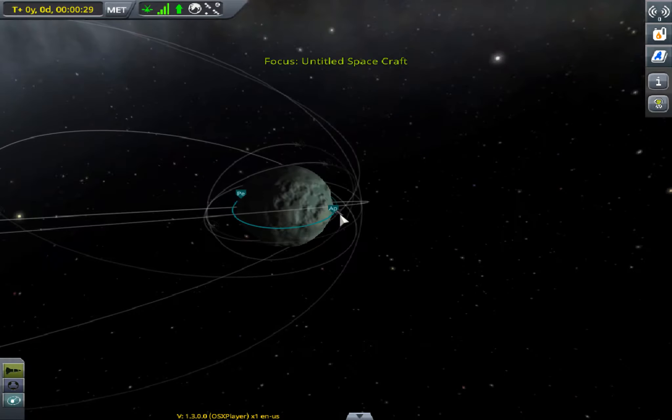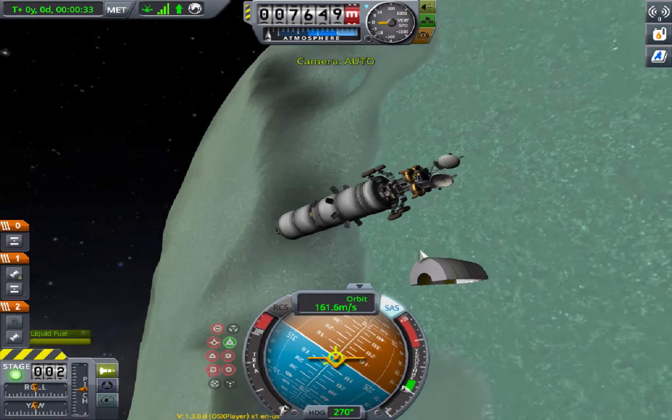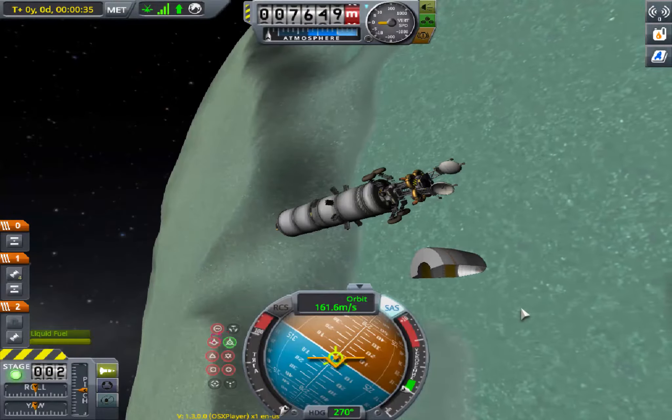Orbit. And yes, please try and make it a low orbit. You can use the remaining fuel in the second stage to do a retrograde burn.